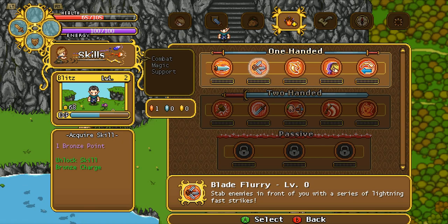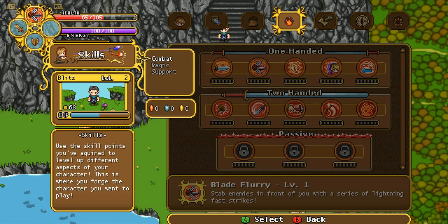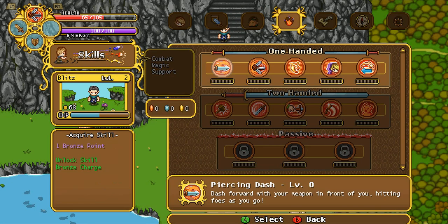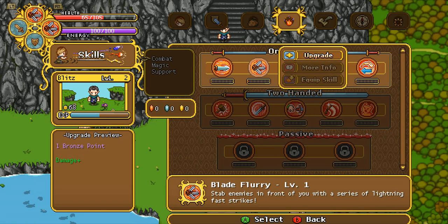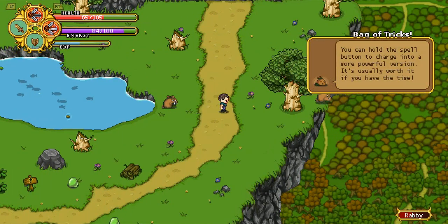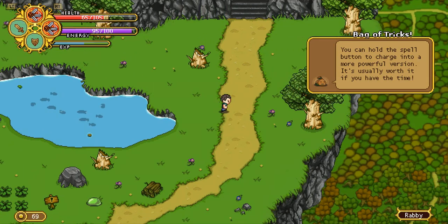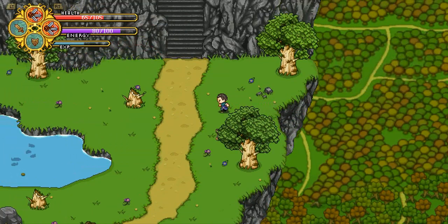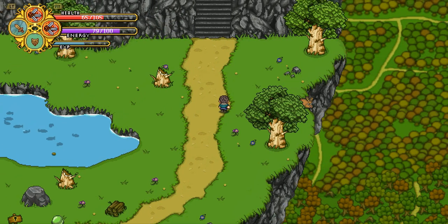I'm going to upgrade blade fury and equip it to B. So now I can go down to a rabbit and go — shank! You can hold a spell button to charge it into a more powerful version. It's usually worth it if you have time. That worked well. Come on, stupid rabbit. I don't see this rabbit. Good job.